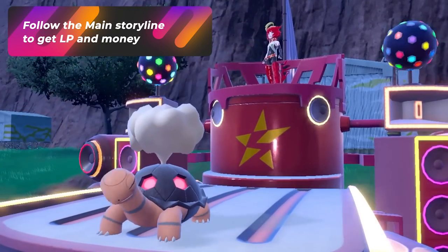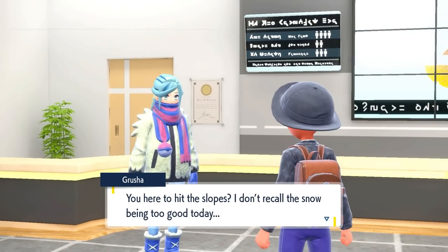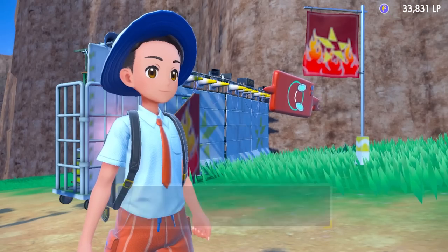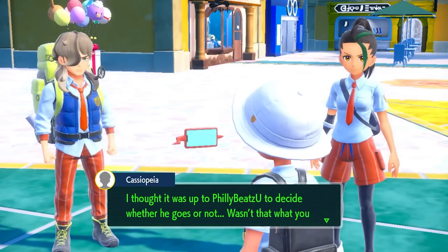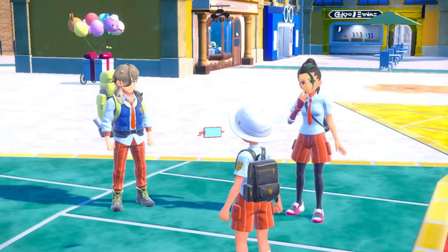Of course, the biggest way to get a lot of LP and money is just doing the main story — gym battles give a lot, Team Star battles give a lot of LP. There's just so much from playing the game normally, but these other methods are great for adding that extra cash to your wallet. There are a lot of other things to do in this game, so check out the next video — you won't regret it.